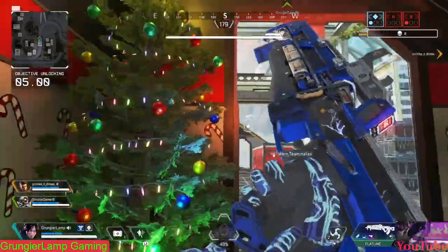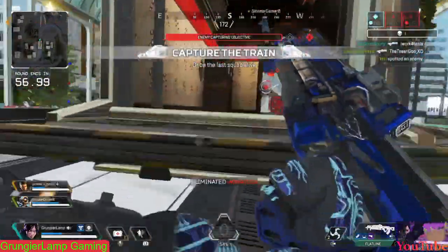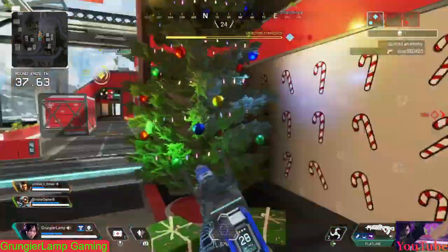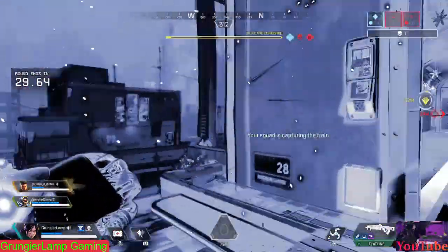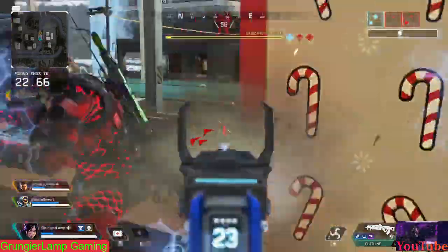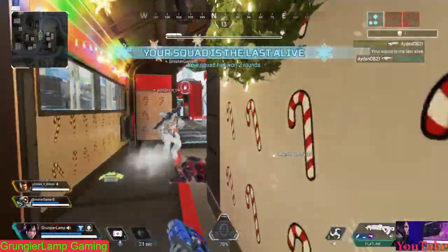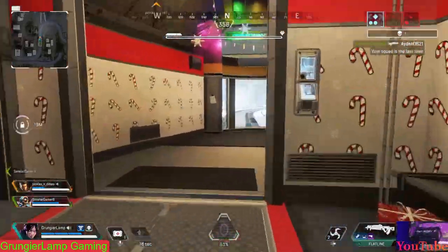Moving on to the skins and packs — like every other collection event, they incorporated everything into this one: a new mode, new skins, and a new event location with Mirage's ship. They combined all three elements, which I really like. We're still waiting to see if solos and duos modes drop as a kind of Christmas present — it could be permanent or not.